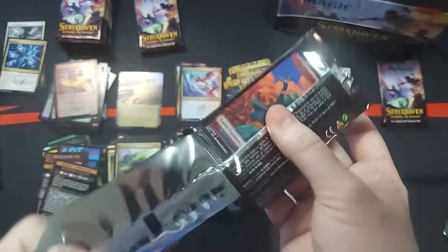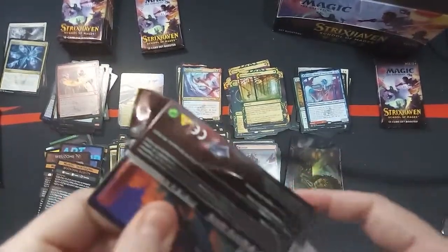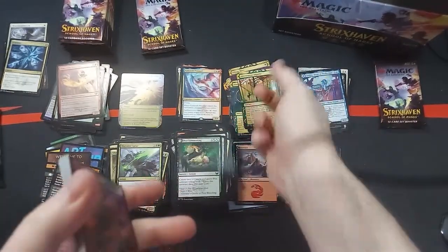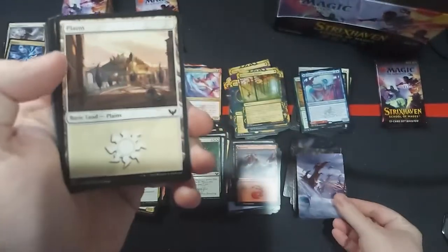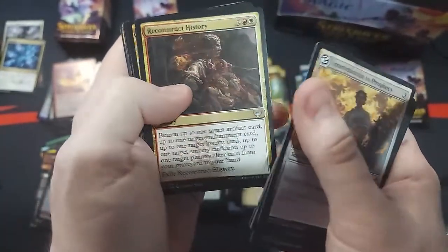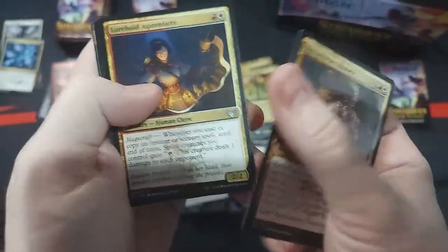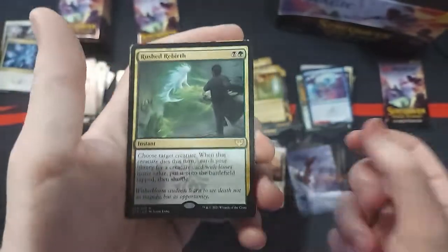We're about halfway through the box now. We've got ourselves, for what, three Mythics so far? So here I was thinking the Mythics slot was going to be nuts. I mean, we got Mythics in here too, so technically it's not a bust. But I am at least hoping for some more Strixhaven Mythics, because that's kind of why I buy these cards — is to get cards for the set. Because, you know, you want to build a deck, right?